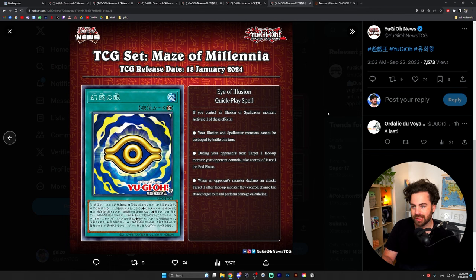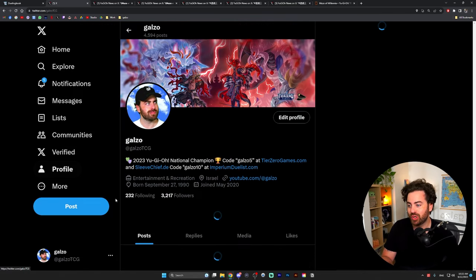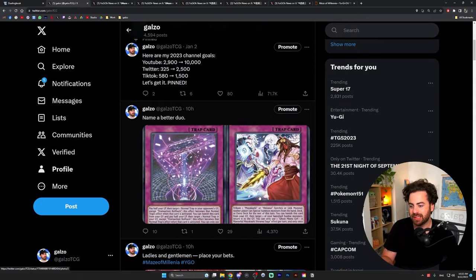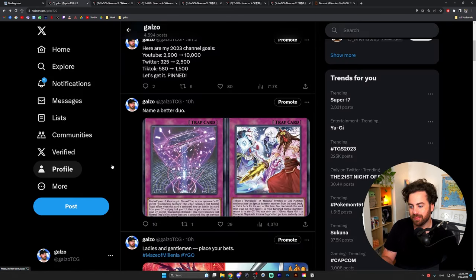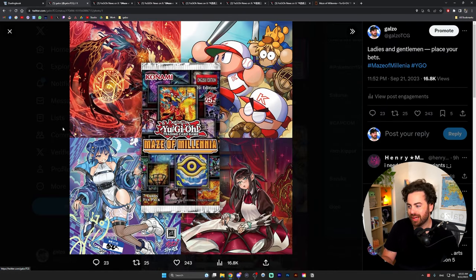This is an interesting set — let me know in the comments what you think about these cards. The Mayakashi trap, Ghost Meets Girl: A Masterful Mayakashi Shirenui Saga, is kind of broken. My copium: because of the Junk Warrior stuff, there are a lot more alternate artworks that weren't released in Animation Chronicles — maybe Konami decides to give us some of those. They're probably going to be in a set like Magnificent Mavens, but we're not really sure. Like, subscribe, comment below what you think about the set — I'll see you in the next one, peace!